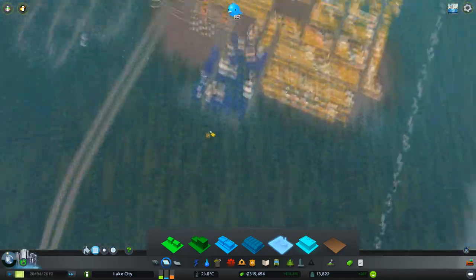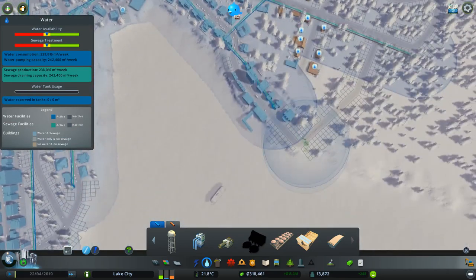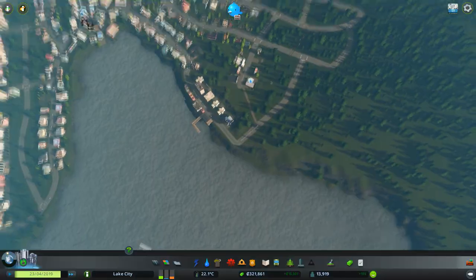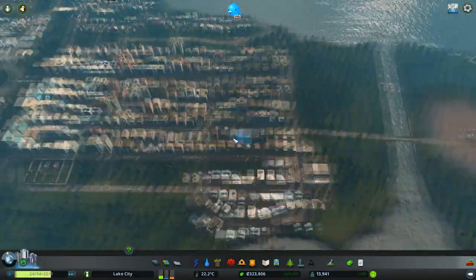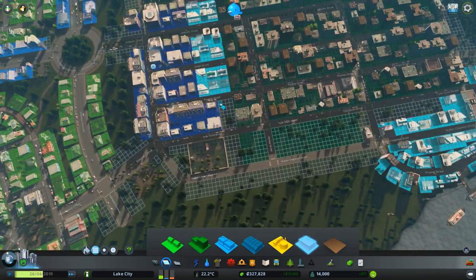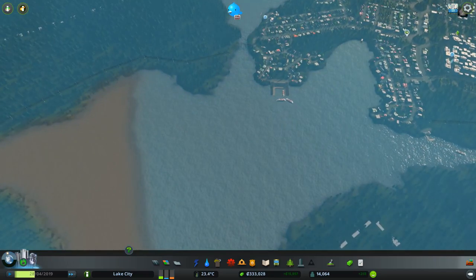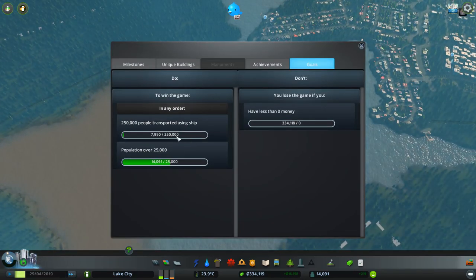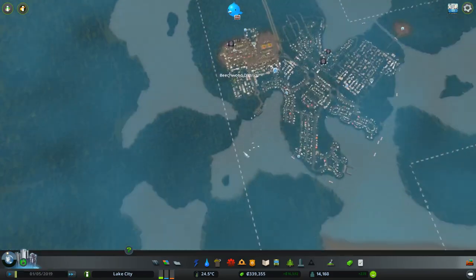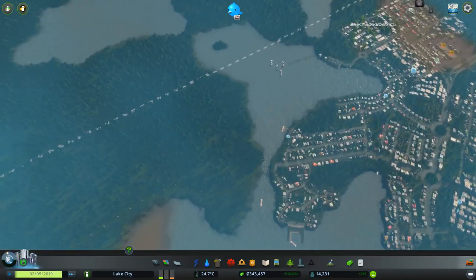We've got a massive area here but we've got some water issues. As much as it breaks my heart I'm going to have to go a little bit weird and wonky — I normally like my grids to be very neat and tight. We can get a bit more high-density commercial and some offices through here. We're now running at 14,000. Checking the target — to get to 250,000 we're going to have to try and force people on to ferries.